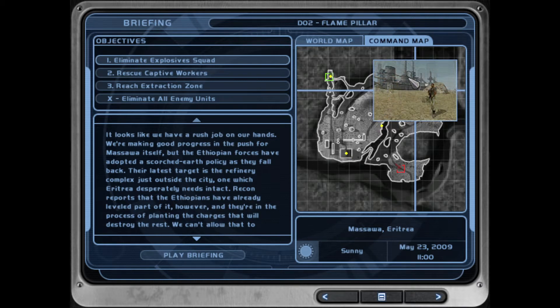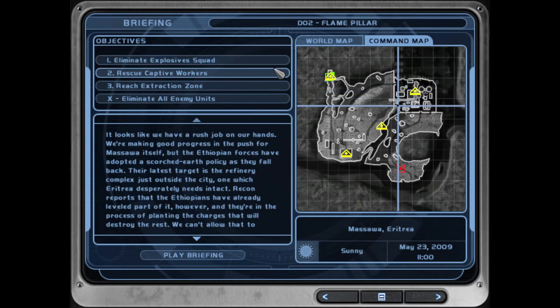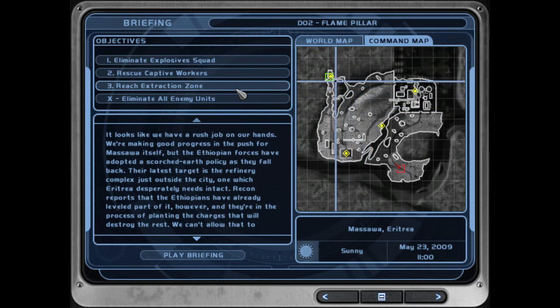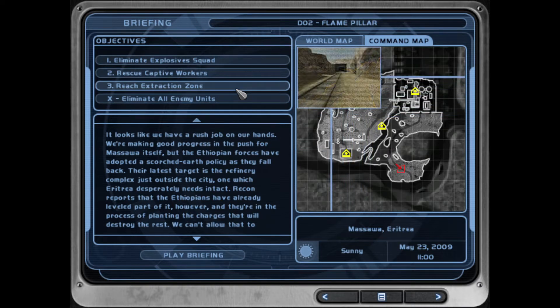If you don't kill him in time you fail — and it's really only one guy you have to kill. You'll have to clear the guys around him first, but there's only one guy who identifies as the explosive squad. You have five and a half minutes, which is not a problem — I've regularly been completing this in ten minutes.